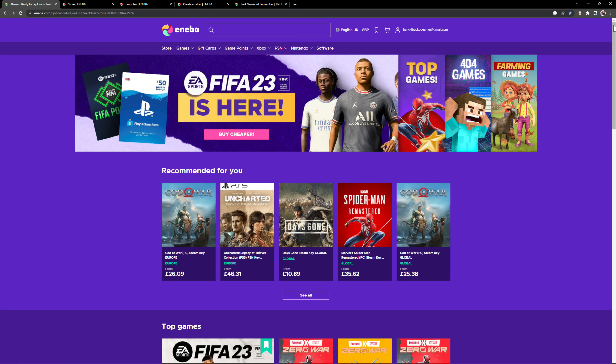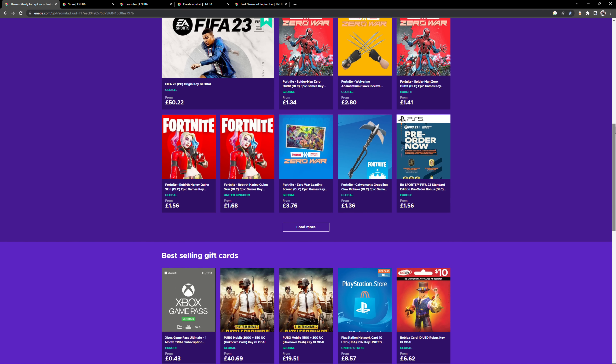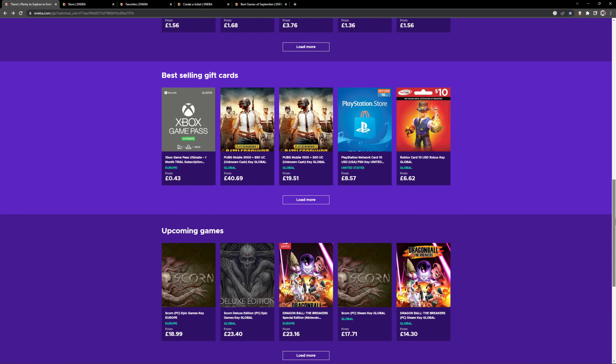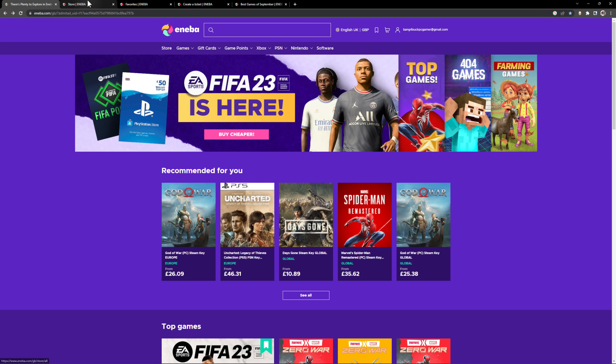Today's video is brought to you by Aniba.com. Aniba.com is a digital marketplace with over 20,000 digital products and with an ever-expanding library, it's the go-to point for all your gaming needs. Aniba will bring you the hottest deals in the market on titles new or old, and with an excellent Trustpilot score, you can buy with confidence. Whether you play on Nintendo, PlayStation, Xbox or PC, you're sure to find something that suits your needs.